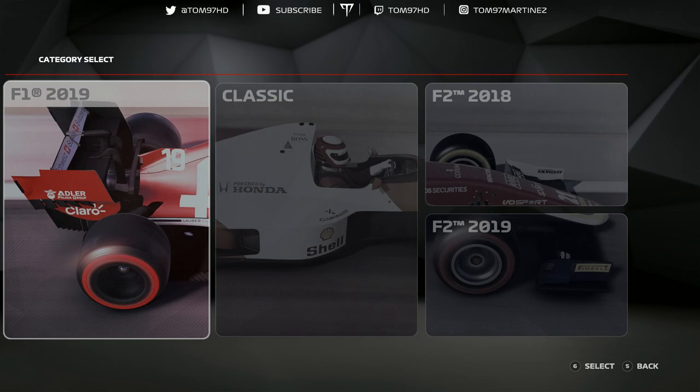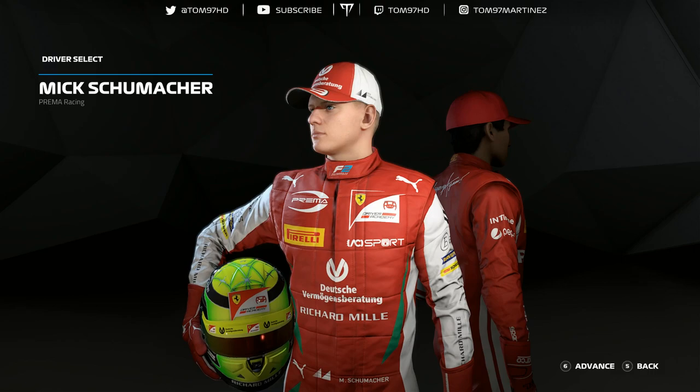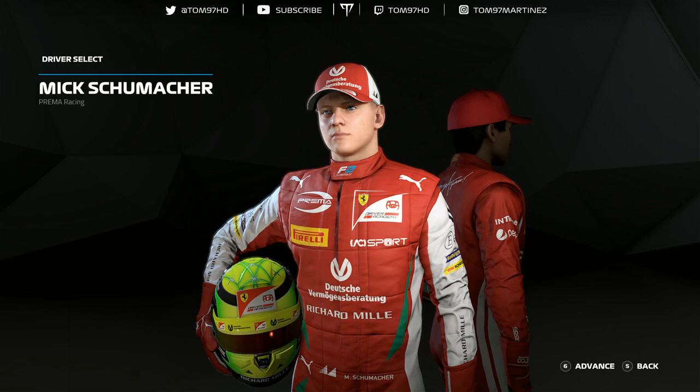Let's scroll over to the Grand Prix tab and jump into the new and improved menu with the 2019 F2. You can see every single car is in the game as expected, but we're going to jump into the Prema and race as Mick Schumacher.